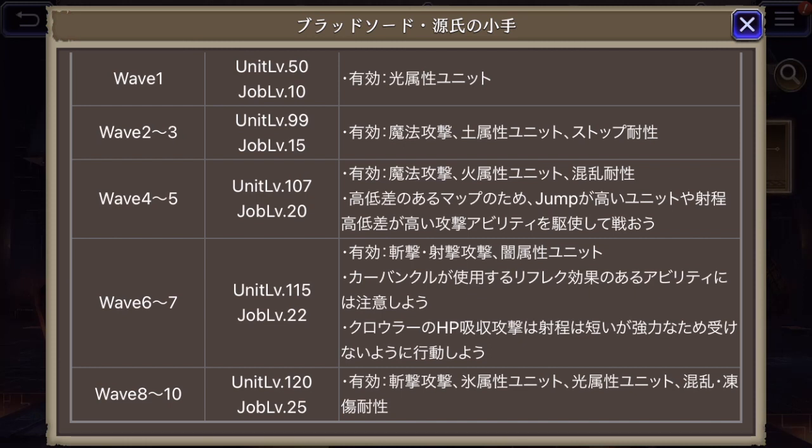Waves 6 and 7 require unit levels 115, job level 22. Slash attacks or projectile attacks will be good, also dark element units. There's reflect from the Carbuncle esper — we will fight against that, so be careful. And there is a Kuroa, a crawler maybe, which will absorb HP from you at short distance, so be careful. Waves 8 through 10 require units at level 120, job level 25 — slash attacks and ice element will be useful, also light element units, and freeze and confusion resistance.